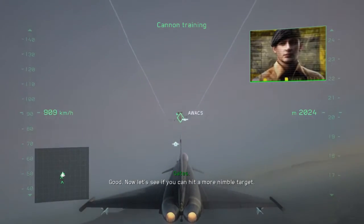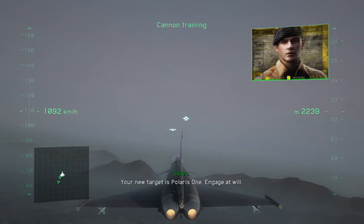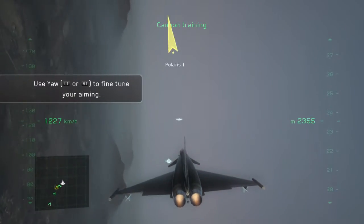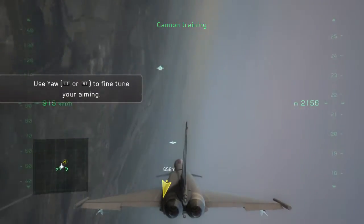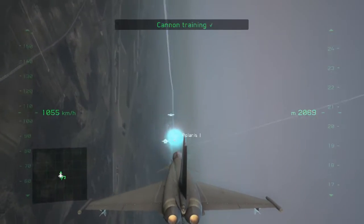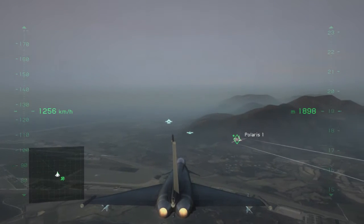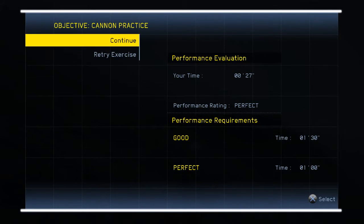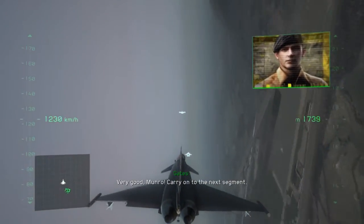Good. Now let's see if you can hit a more nimble target. Your new target is Polaris 1. Engage at will. Right then, let's see what you've got. Lucky shot. Very good, Munro. Carry on to the next segment.